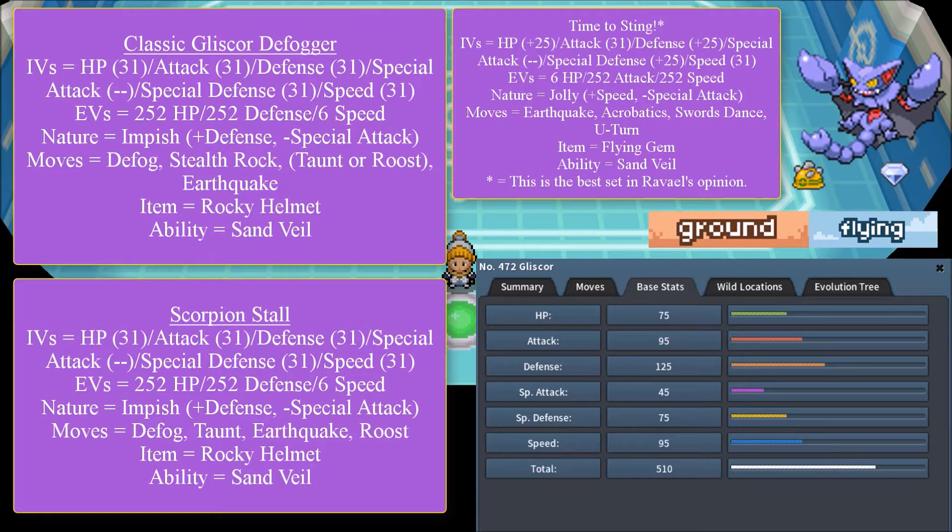Defog removes all hazards. Gliscor and Skarmory are kind of competing for the Defogger role. Gliscor's notable benefit is that it cannot be trapped by Magnezone — in fact, it can address Magnezone with Earthquake. Skarmory can't do that; it needs to carry Shed Shell to escape being trapped. However, as of the time of this taping, Gliscor does not have access to its hidden ability Poison Heal, making it vulnerable to a Toxic assault, which could eventually cause Gliscor to faint. Skarmory doesn't have this issue — but once hidden abilities are implemented, that won't matter.